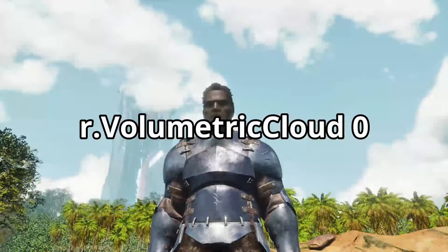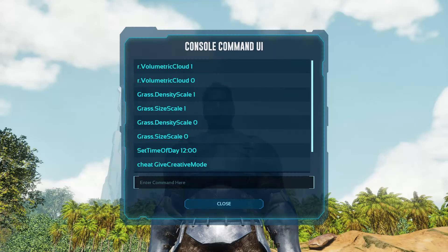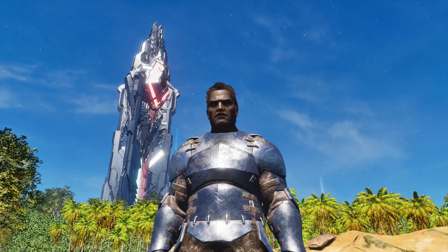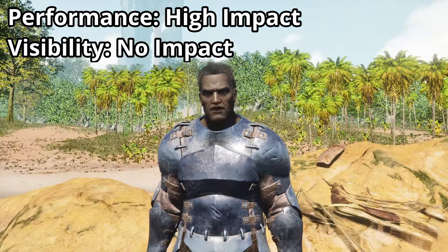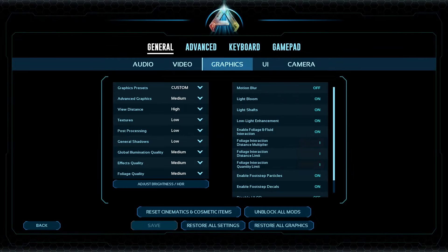The best known command is r.VolumetricCloud 0, which deactivates the clouds. Even though they contribute a lot to the visual appearance of the game, they require a lot of performance and deactivating them can significantly improve your experience. All the commands used here are essentially just settings that can be made in the game, but the corresponding settings and values cannot be found in the settings dialog.